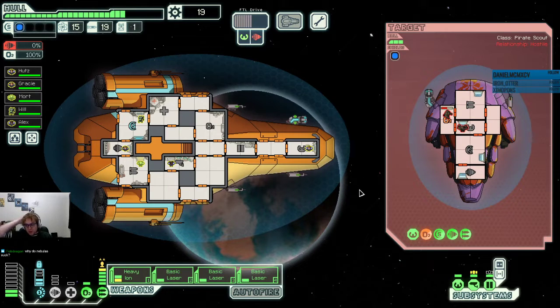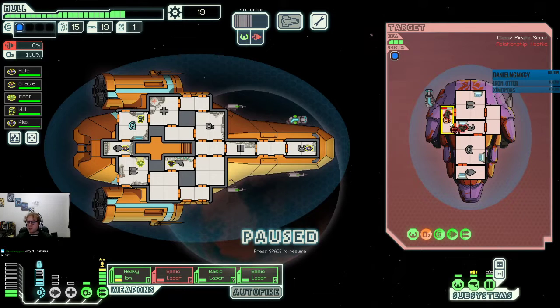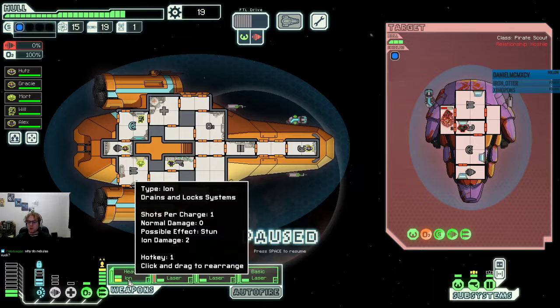Nebulas suck — they turn off your sensors so you can't see what's inside their ships, and they have a high chance of teleporter events which don't award scrap and really don't award anything useful.